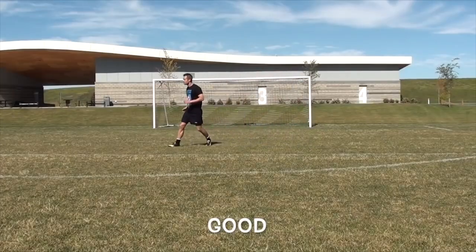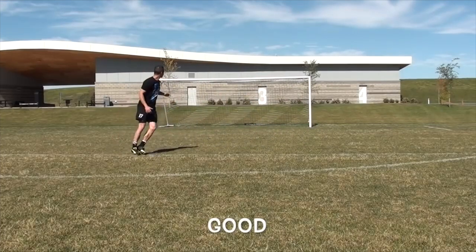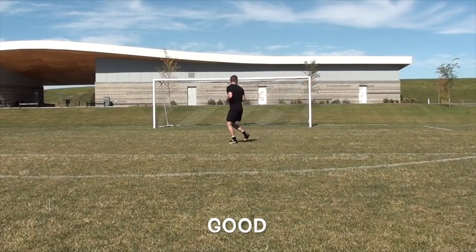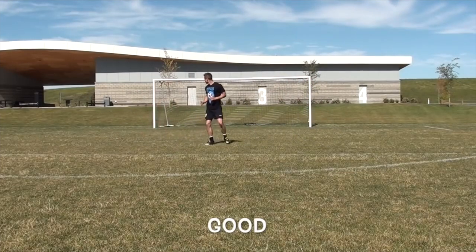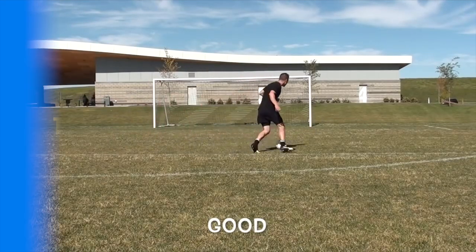You should always be looking over your shoulder — shoulder checking — whether you're running or defending. Be aware of what's around you. If you're receiving a pass, know what's behind you, what's in front of you, what's to the side of you. Always looking around, checking where your options are, where your teammates are, who's closing you down. You can't do that if you have your head looking at the ground.